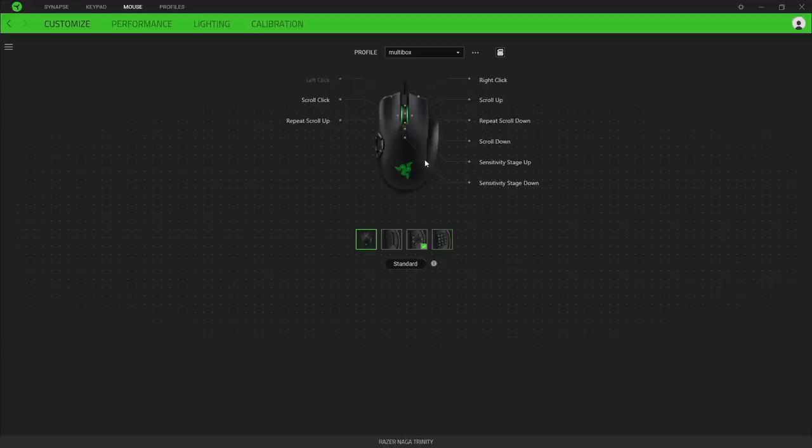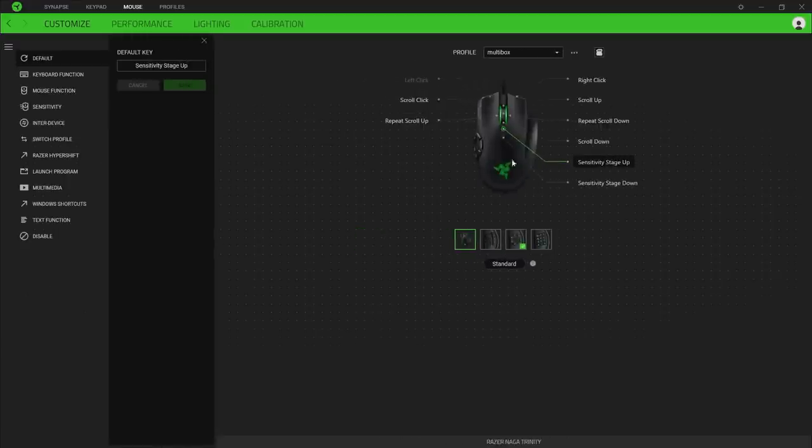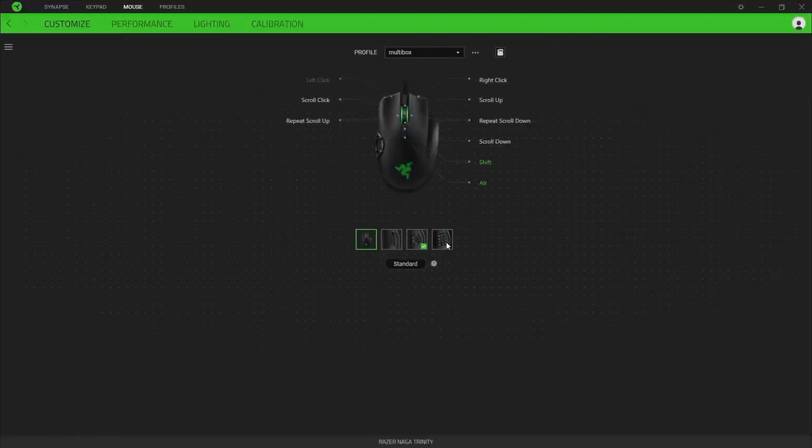I make do with modifiers. How I have this set up for multiboxing is these two top buttons I'm going to rebind to Shift and Control. So I'll go to my sensitivity stage, go to keyboard function, and rebind that top one to Shift. This now gives me an extra seven buttons on the side. And we'll set the other sensitivity down to Alt. So if I press that top button on the mouse it'll be Shift 1 through 7, and Alt 1 through 7 — that's plenty of keys to use on my main account.